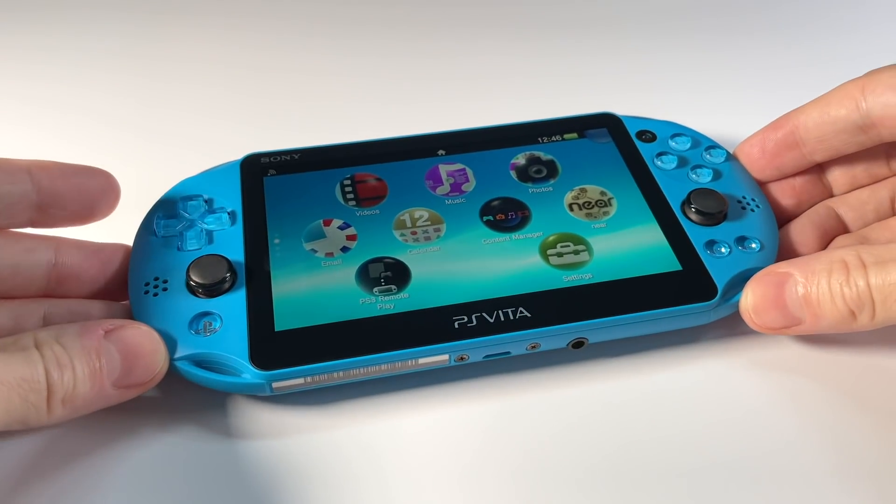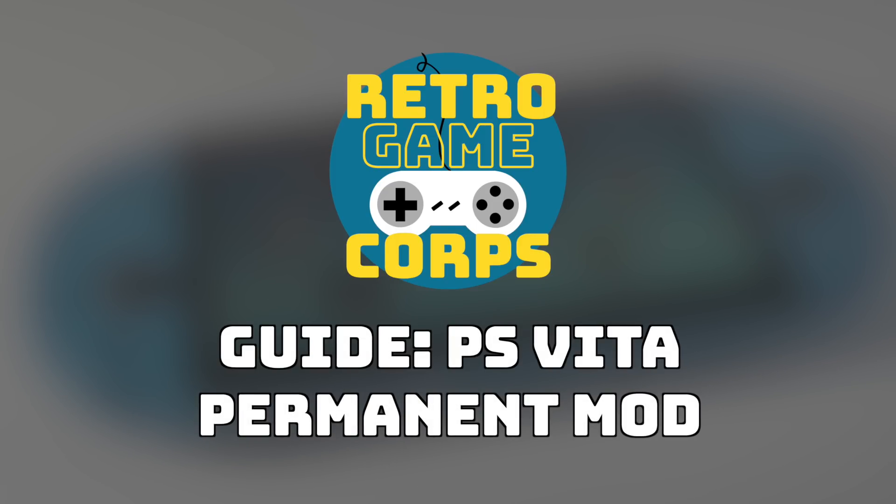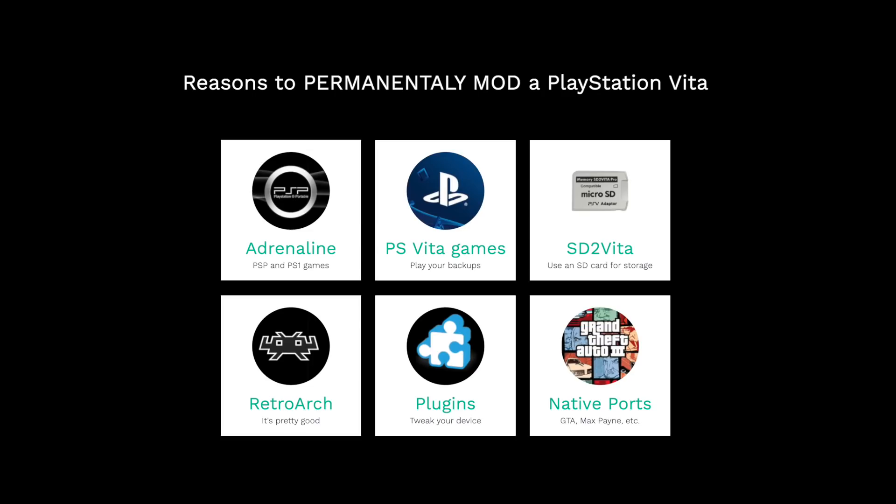So I'm pretty excited about this, and we've got a lot of ground to cover, so let's go ahead and knock it out. You might be asking, why do you even need to mod a PS Vita? Well, here are my six top reasons. Number one, you can install an app called Adrenaline — this is basically a PSP environment on your PS Vita. It allows you to play PSP games as well as PS1 games with perfect native performance. And of course, you can also play PS Vita games, and if you mod your PS Vita, you're able to run backups of PS Vita games.